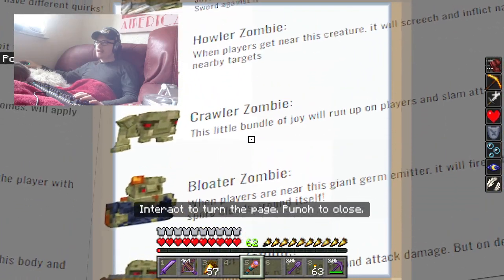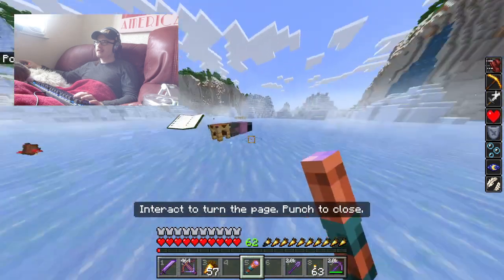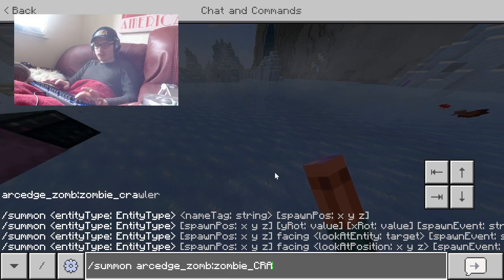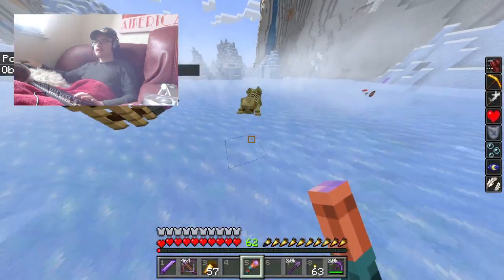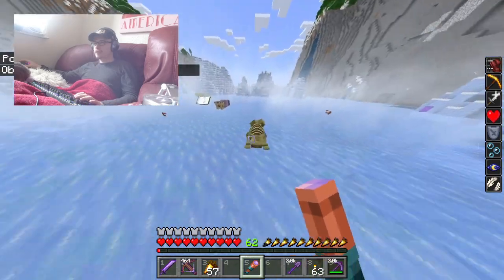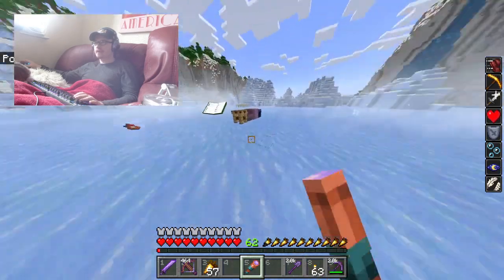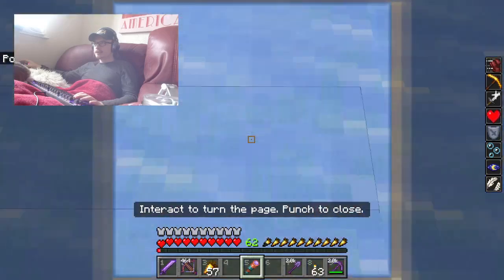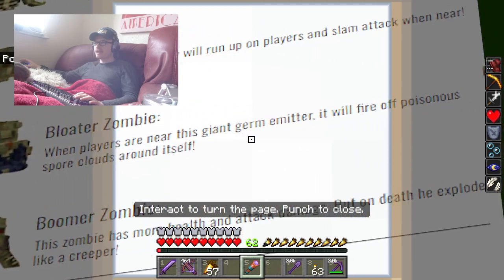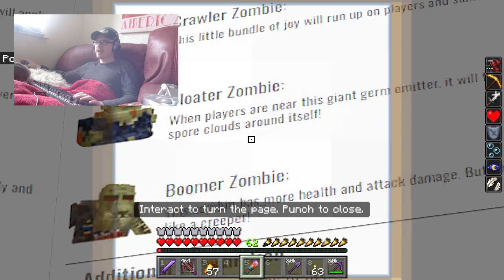Next up we have the crawler — this little bundle of joy will run up and slam attack players. It's basically like a bulldog as a zombie. Next up we have the bloater — when players are near this giant germ emitter, it will fire off poisonous spore clouds around itself.